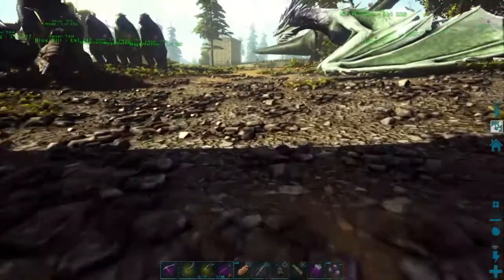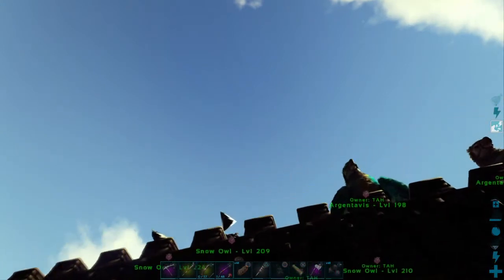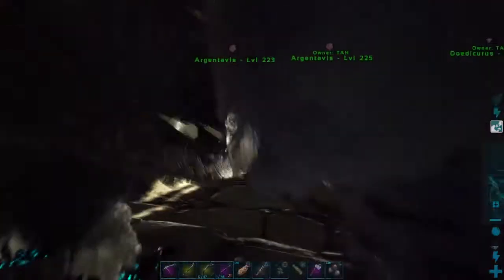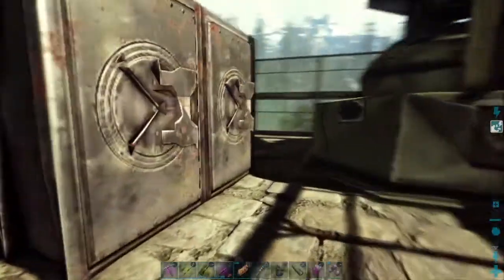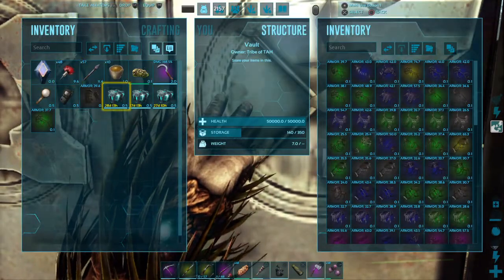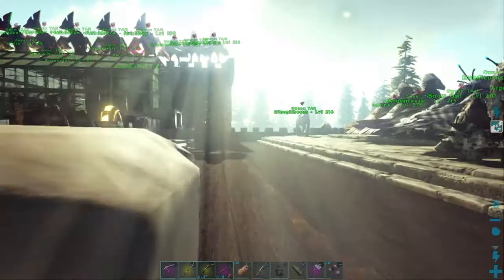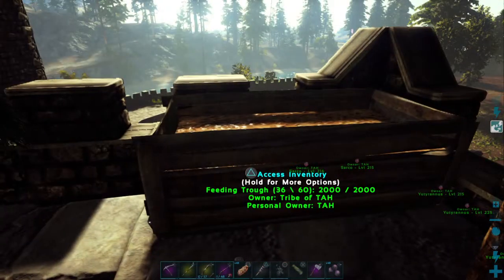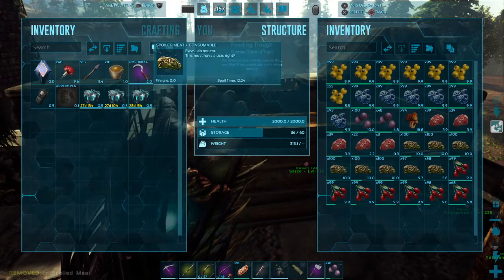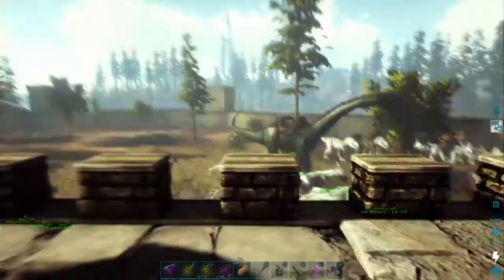Two minutes and 45 seconds. Anybody else ever seen a double supply drop before? I've been playing Ark a long time and I've never seen two supply drops stacked on top of one another. You couldn't tell it either — you couldn't tell it was stacked until I opened the yellow one and it went away, and then there was a blue one still there. You couldn't tell beforehand that there were two there. I didn't really think another supply drop could come down until one was gone, but I guess they can actually stack.